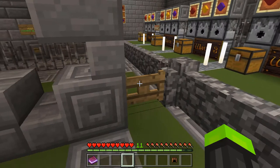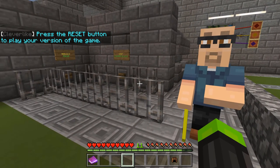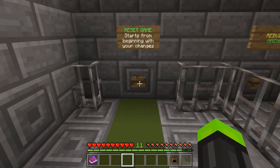If you've tested the game and you want to play it from the beginning with your customizations, you can press the reset button. This will reset the tutorial and lock the Game Maker's Room until Wave 5 is completed. This is great if you'd like to challenge your friends to reach the Game Maker's Room.